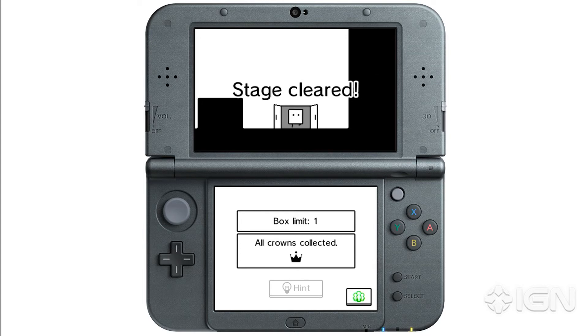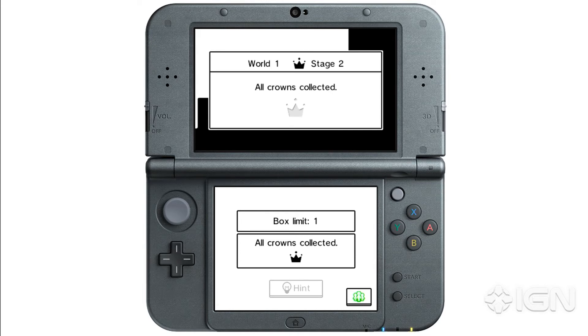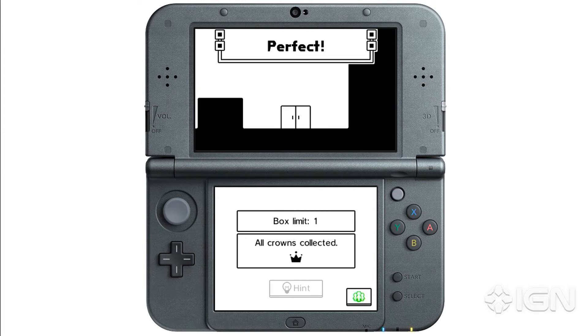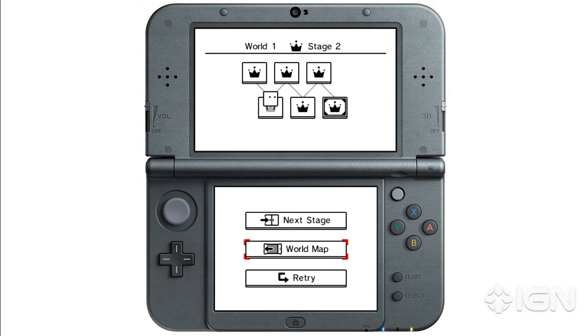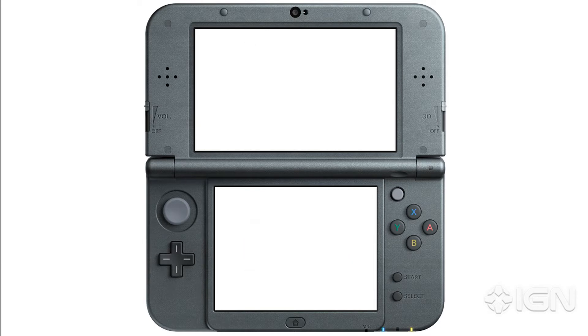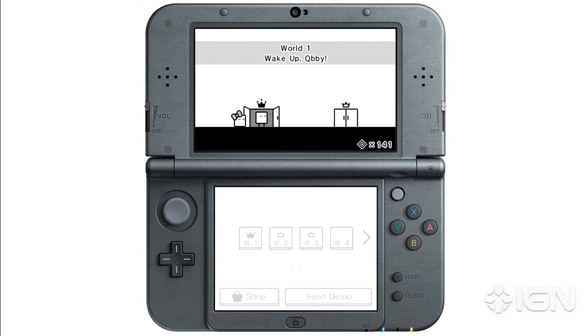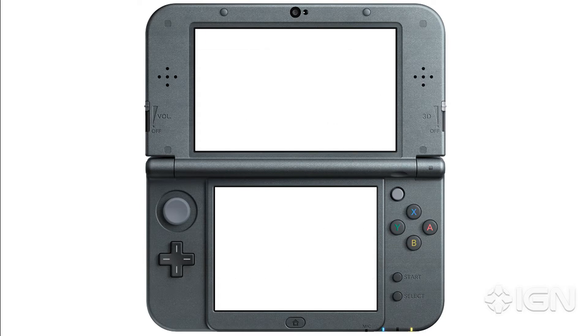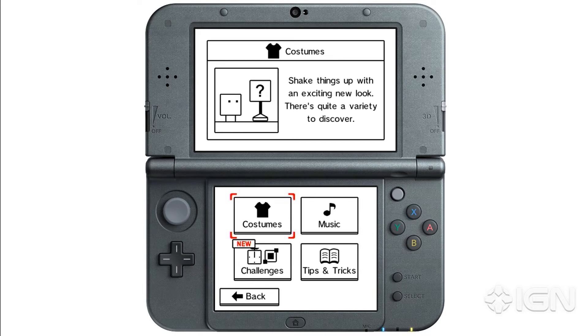Now there's some cool customization going on, so we're going to skip out of World 1 to show folks a little more of that. You can see here this has all crowns collected. When you complete a stage, you can go into the world map and collect things called medals. You take those medals and hit the shop. Once you select the shop, you can spend those medals to unlock costumes.